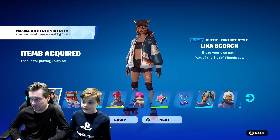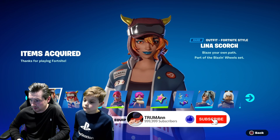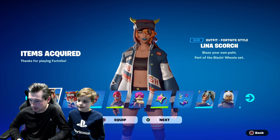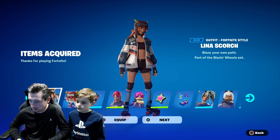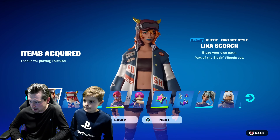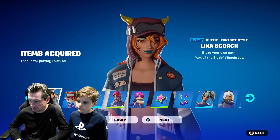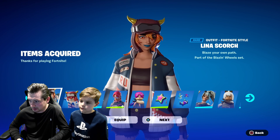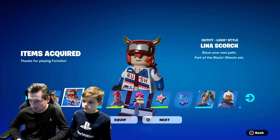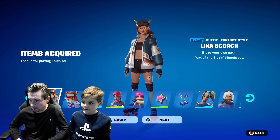So everything has just come through. Her name is Alina Scalch - she's the free skin. She's a racing skin, she looks like she's wearing a racing jacket. She has roller blades - I've just noticed she's wearing roller blades. Maybe she's just a skater but she's wearing a racing jacket for no reason. This is her Lego style. Look at her horns, like the Renegade Raider.